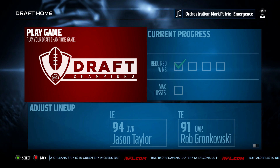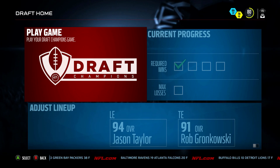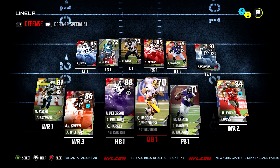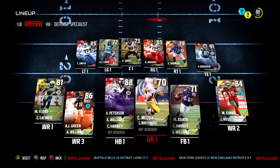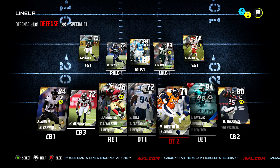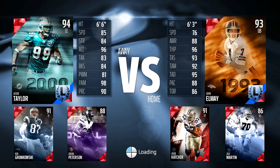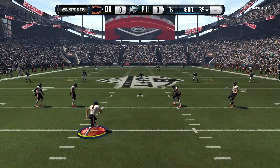Welcome back to another episode of Madden NFL 16 Draft Champions. One win down and three more to go for the championship. Looking at the team from last episode: Adrian Peterson, Mike Evans, Rob Gronkowski, A.J. Green, Colt McCoy at quarterback, a decent offensive line, and on defense Jason Taylor at left end, Kareem Jackson, Jimmy Smith, Eric Berry, Tank Carradine, Stephen Tulk, and Elvis Dumerville. My opponent has John Elway, Jason Hatcher, and Zach Martin.